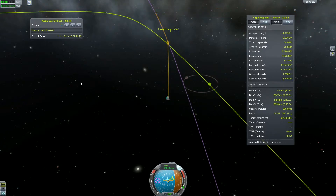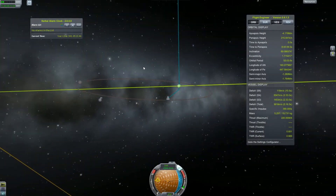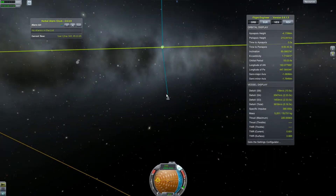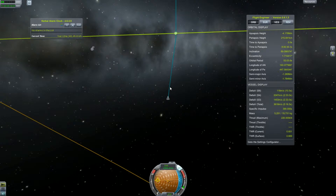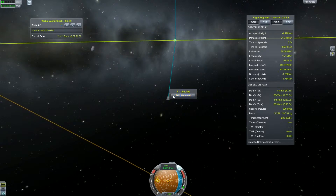We are entering the sphere of influence of EVE. Unfortunately, our burn wasn't exactly as successful as we wanted — our periapsis is kind of in the wrong place.